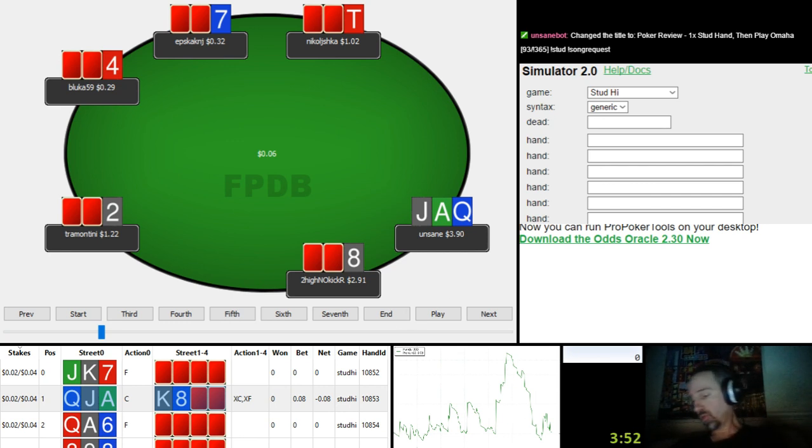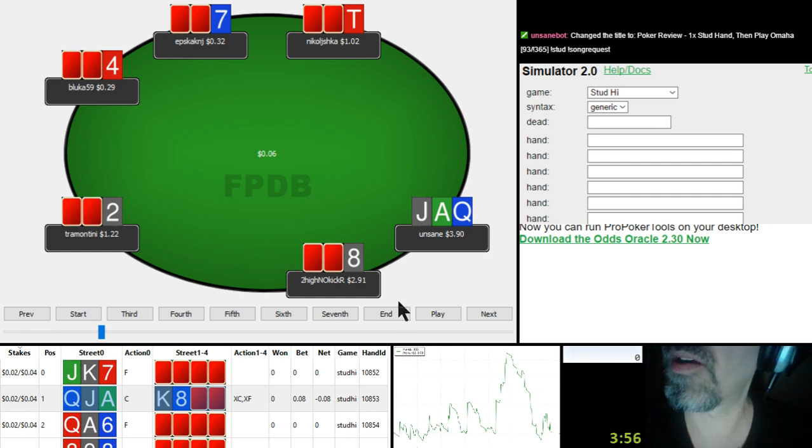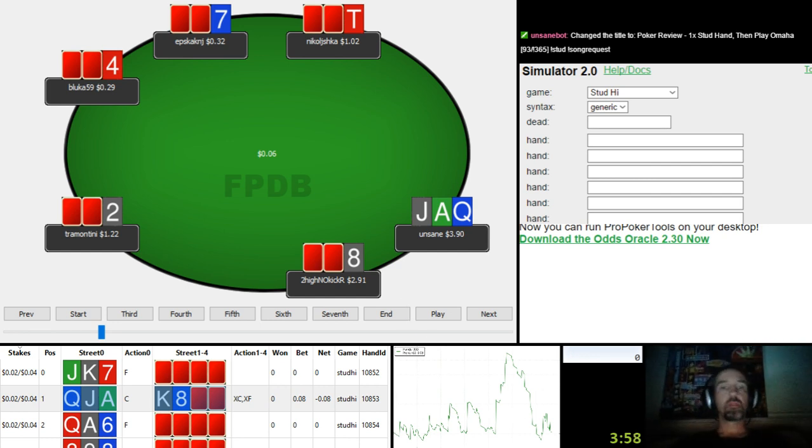I'm gonna give you one hand, a stunt, and then we're gonna play Omaha after that for a short session anyways. So this hand is probably gonna be pretty straightforward actually, it should be really quick.